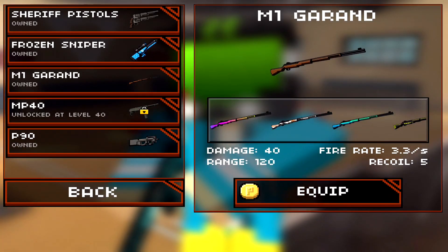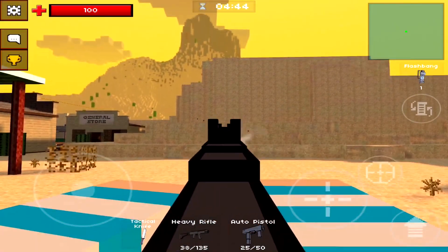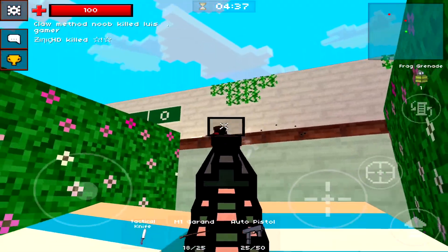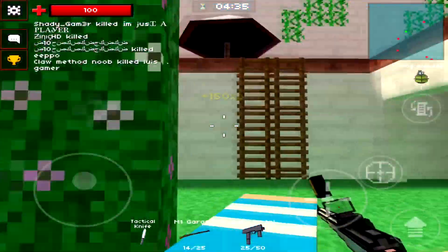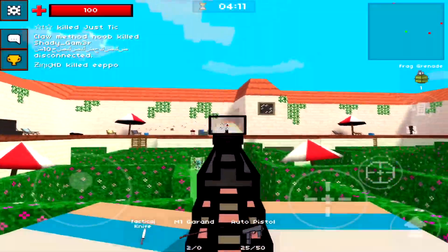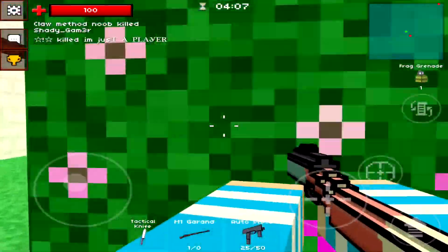It has a fire rate of 3.3 bullets per second, which is almost like the heavy rifle's fire rate, just a bit slower. It also has an impressive range of 120, meaning you can take out players from a very far distance. This range is actually bigger than the maximum rifle's range, so your damage won't drop until you start firing at players from a really far distance.